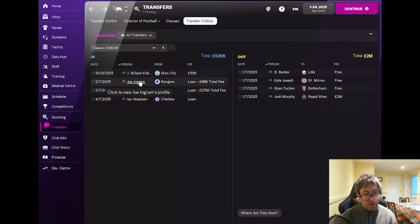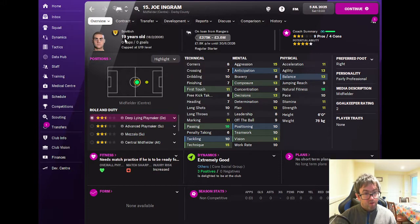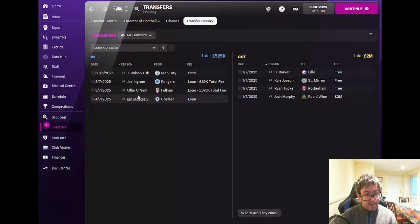We then brought in Joe Ingram on loan from Rangers. Joe is a central midfielder, two and a half star current ability and five star potential, so he's one that we will hopefully look to make a permanent signing once his loan spell expires.